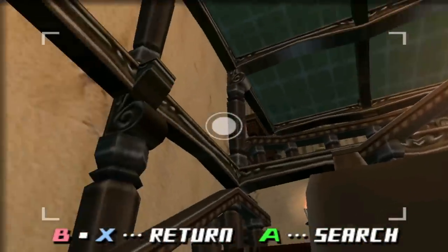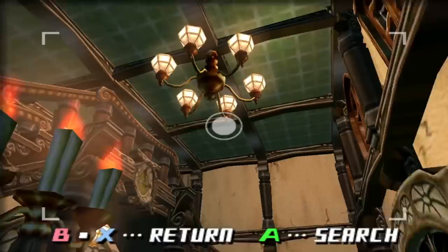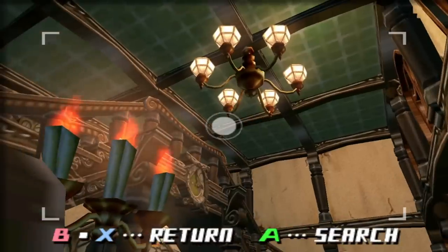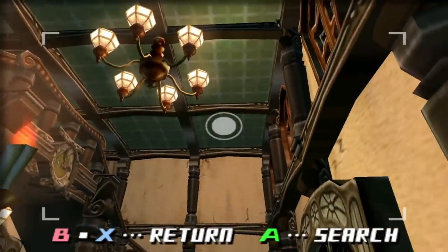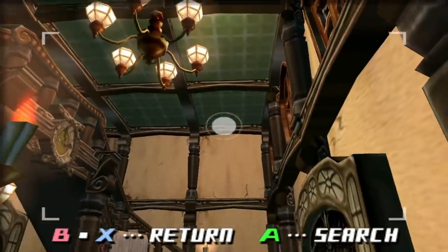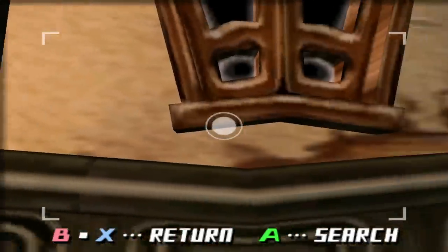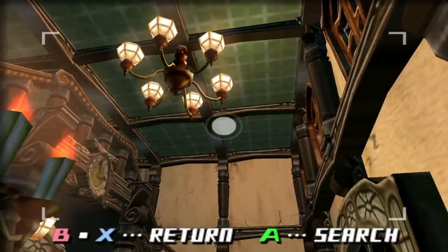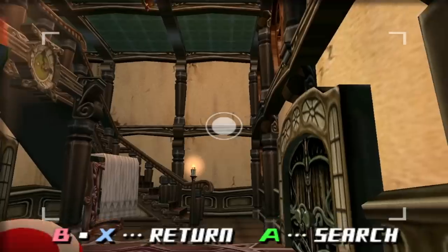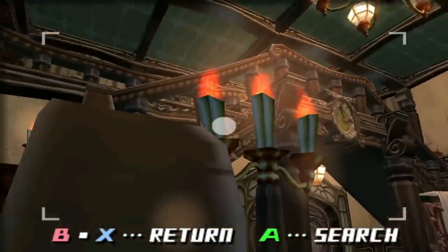Look at the foyer, man. The ceiling being green is a very odd decision. I know it's Luigi's Mansion, but you have to keep in mind that they did not specifically make this mansion for Luigi. So seeing a green ceiling here feels a little odd, and there are some cracks here. This place is definitely a fixer-upper. You're probably gonna have to pour in a few hundred K.